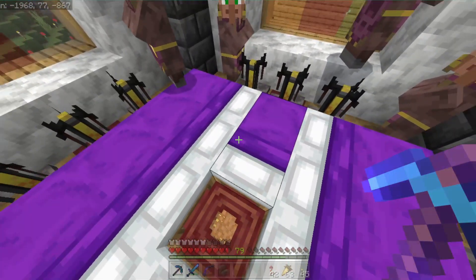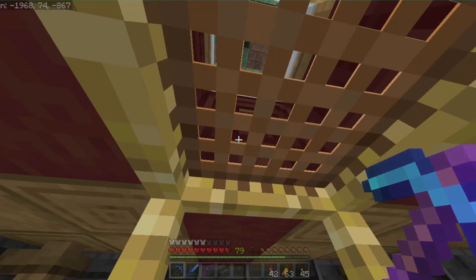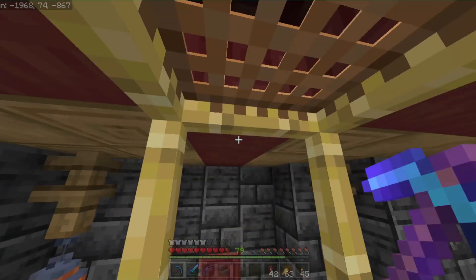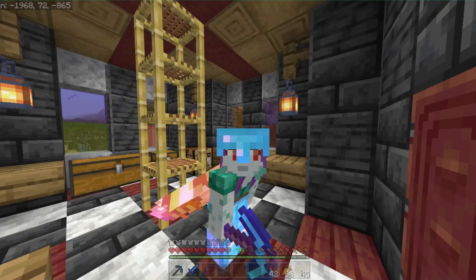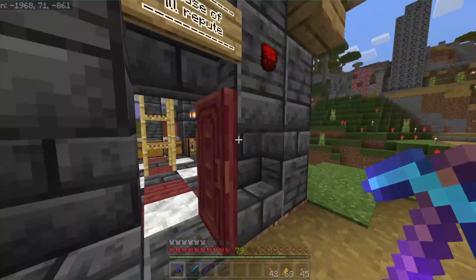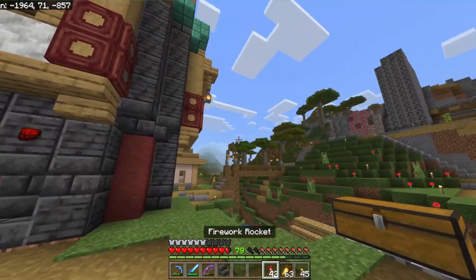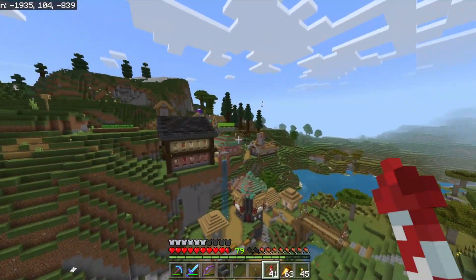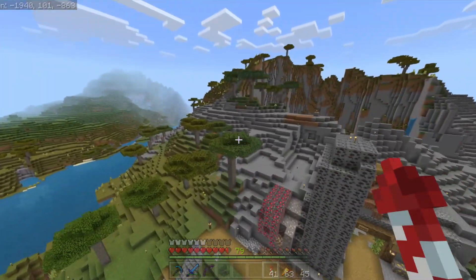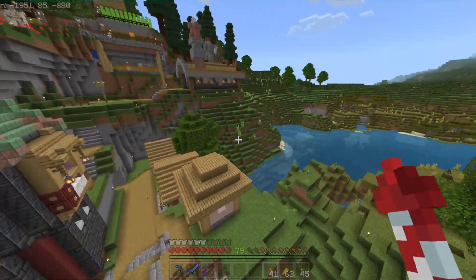I also plan on eventually setting up an automatic mending station here in the village with bottles of enchanting, and you can't really do bottles of enchanting without clerics. So I figured 12 was a nice round number — it would make sure that I'd have all the glowstone, all the redstone that I could need, and all the bottles of enchanting that I could desire. I really like how this turned out.